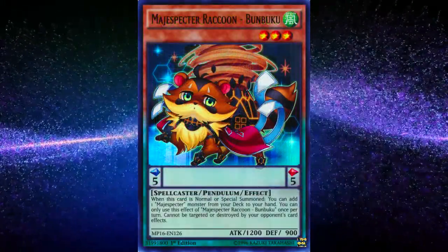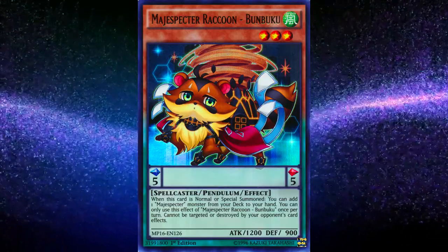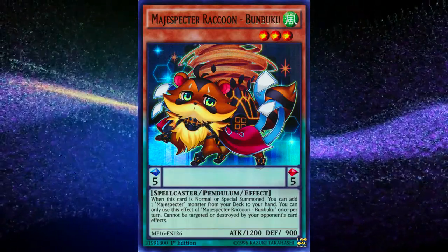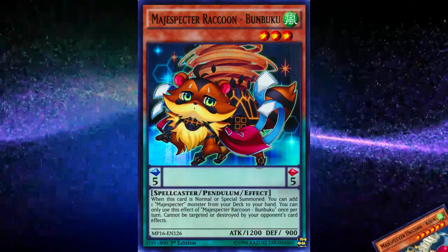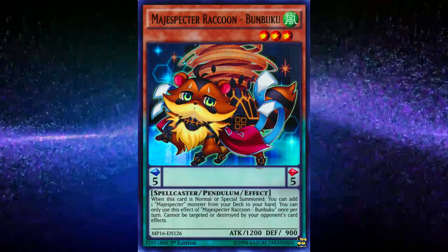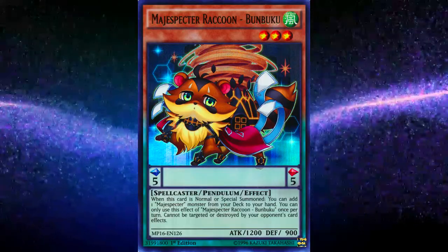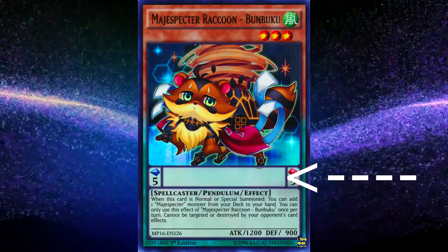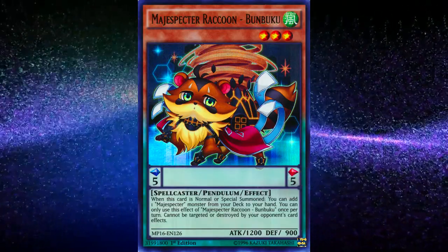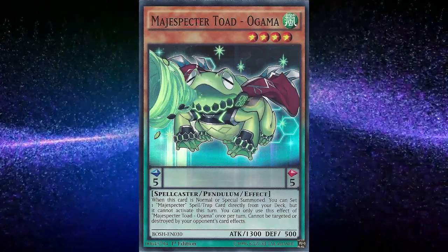Plus, since your Magispectors are pendulum monsters, they'll go to the extra deck face up after being tributed, which allows them to be pendulum summoned back onto the field later on into an extra monster zone or a zone that a link monster is pointing to. Even without the almighty Kirin, Magispectors is still a very consistent casual deck that makes the pendulum mechanic really simple to understand. The reason Magispectors is amazing for teaching pendulum mechanics is because the scales don't have any effects, so all you have to worry about is putting a low scale — one of your twos — and a high scale — one of your fives — onto the board in order to make that pendulum summon occur.